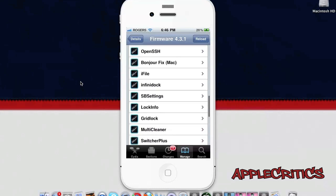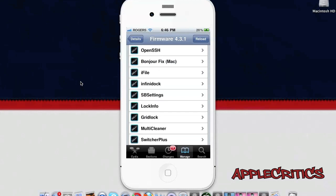OpenSSH is definitely a vital Cydia tweak which allows you to SSH between your computer and your device. This is the only way to SSH using this Cydia tweak and it is definitely an essential one.